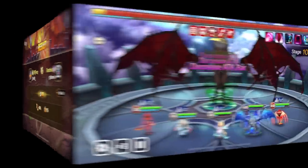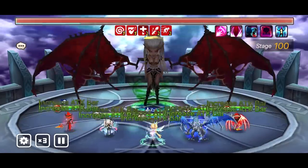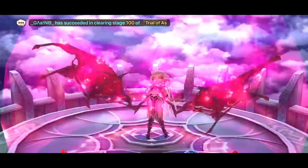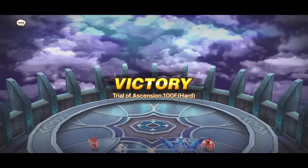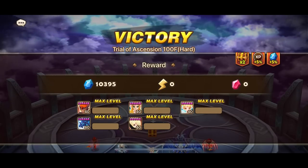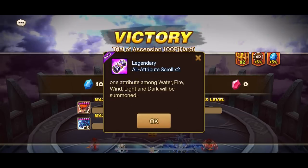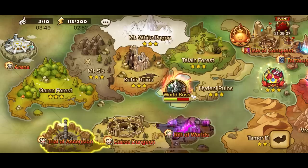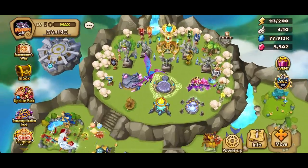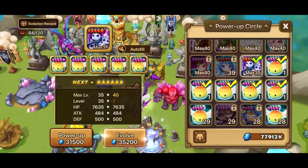That's it for our world guild war today — thank you to Serotonina for the op defenses. Now let's go summon! It's our full auto team, still our favorite for finishing TOA. We did get the pass for all the additional 2x rewards — pretty much worth it.